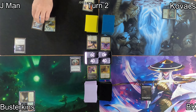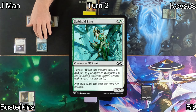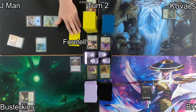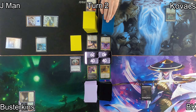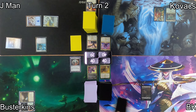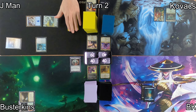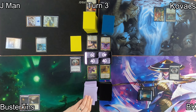Prismatic Vista hits the battlefield on J-Man's turn. He sacks that, takes a life, and fetches up an Island. He then plays Safehold Elite, a persistent little elf, and follows that up by foretelling a card for 2 mana. He passes to Kovacs who plays a Forest as his land, before passing to me. I drop an Island as my land and play a Talisman of Dominance, allowing me to ramp with Dimir colors or Colorless.